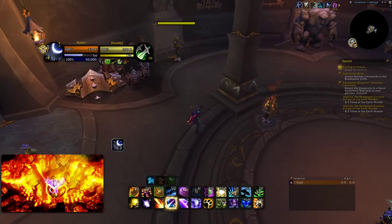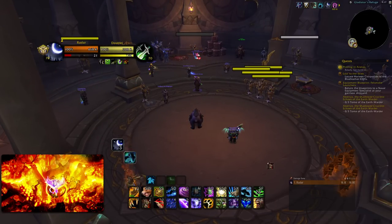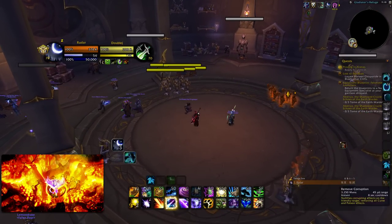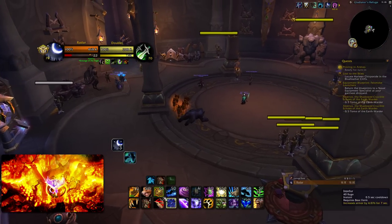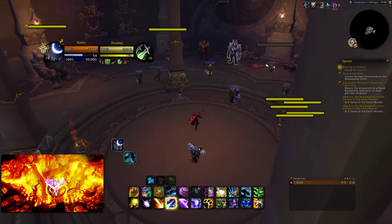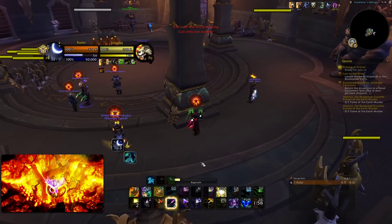Make sure your Frenzied Regeneration is visible outside of Bear Form. It doesn't heal for as much now but it's fairly significant and increases your healing taken. You want to know when it's off cooldown so you don't last-resort pop Bear Form and waste it when you could have just run around a pillar and cast a Regrowth.